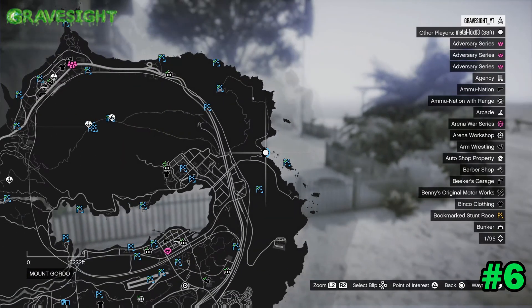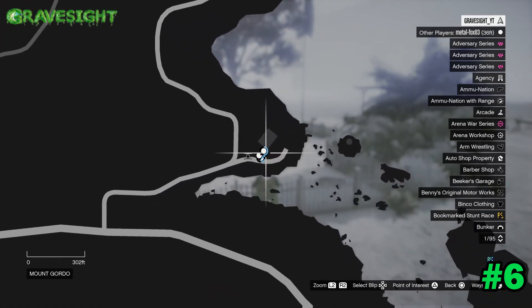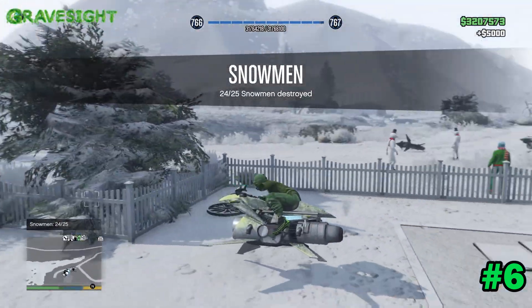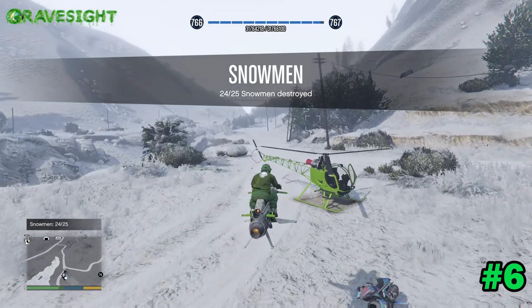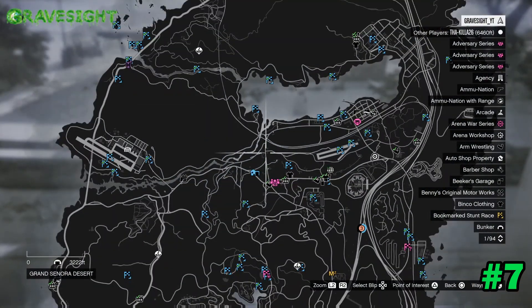I forgot about this one — I actually missed it originally. We're all the way at the lighthouse. Bam, there you go. You can just take your Mark II Oppressor if you have one and run it right into the snowman. That was location number six.